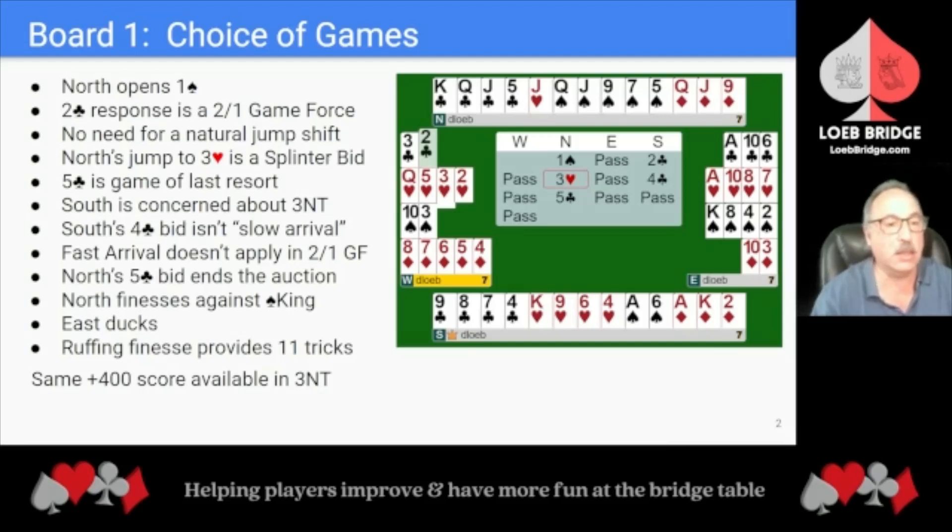North finesses against the Spade King. East is likely to duck, but the Spade 10 will fall and a ruffing finesse allows Declarer to win 11 tricks. The same plus 400 score is available in a 3 No Trump contract.